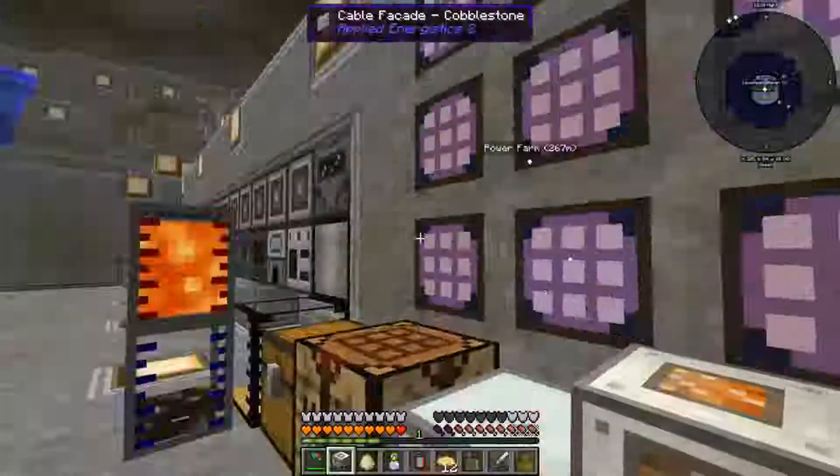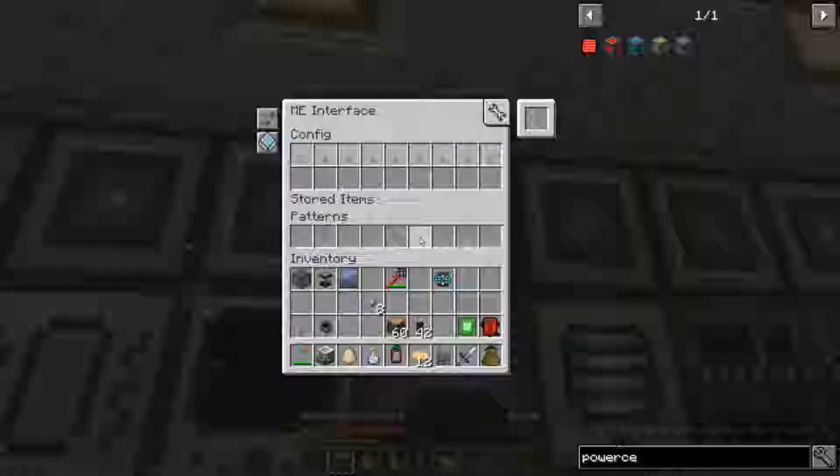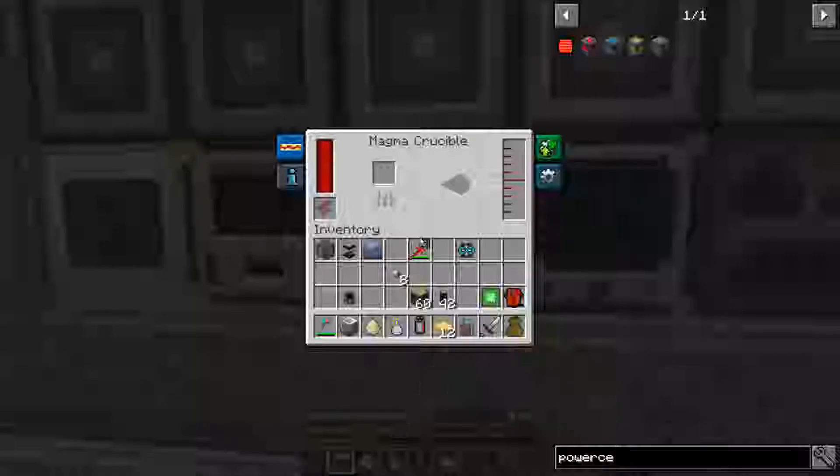It says I'm still missing 40 pulverized coal. You didn't stick it in — it goes into the alloy furnace, I don't know why. And then it turns into sulfur? No, it turns into — look, go into the alloy furnace. That's because it's going out the wrong direction. You want it to go out the bottom — both things should go out the bottom.